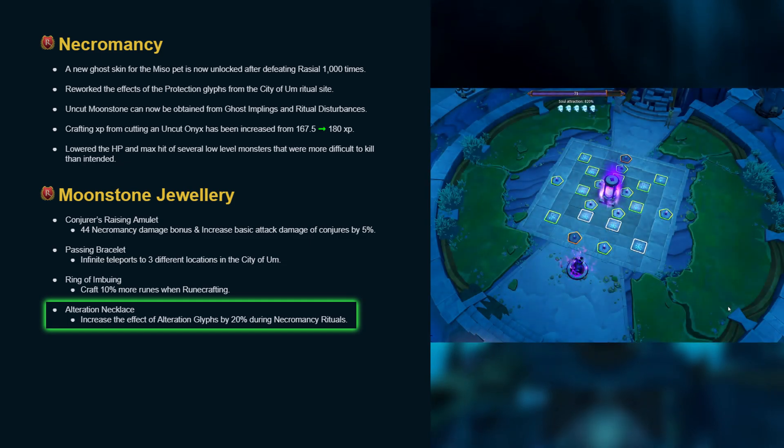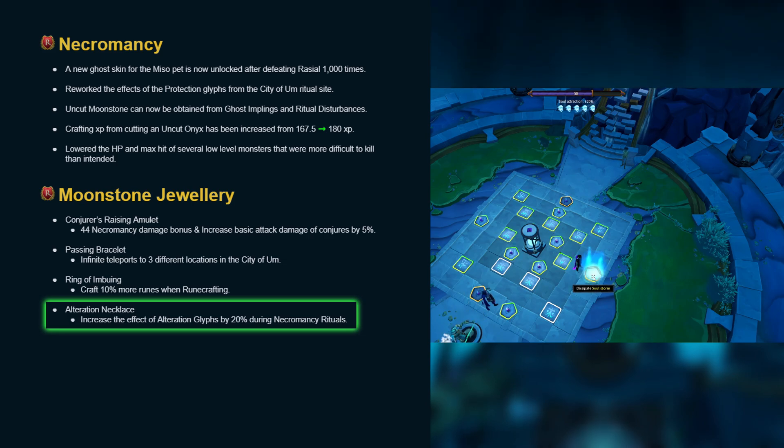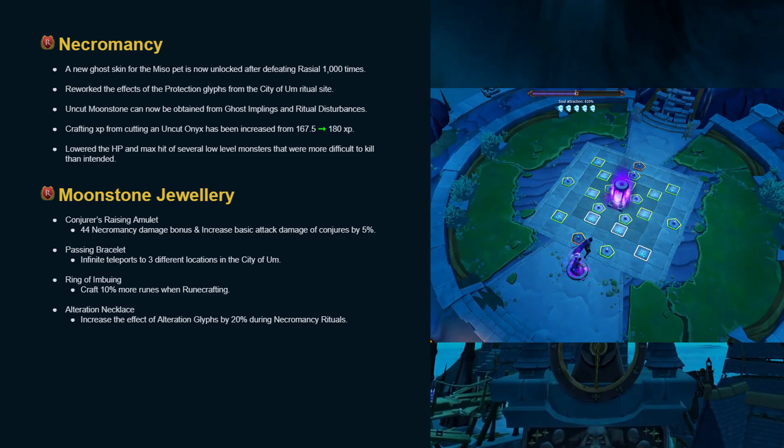Lastly, the big one — when it comes to the attraction glyphs, I currently don't have enough data to provide a reliable or accurate reading on the change in ritual XP rates, so I'm just going to leave this one blank. But theoretically this should be a significant boost, and that's it for this week's patch notes.